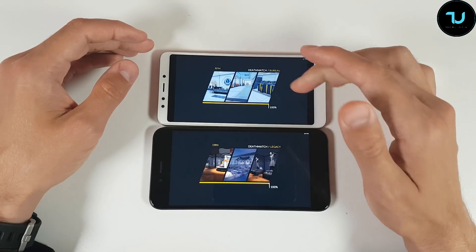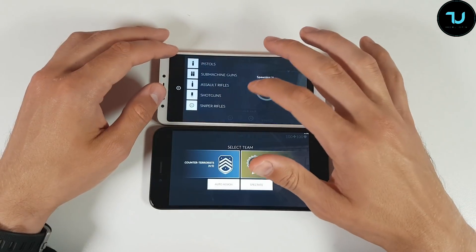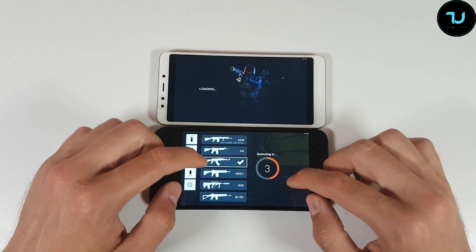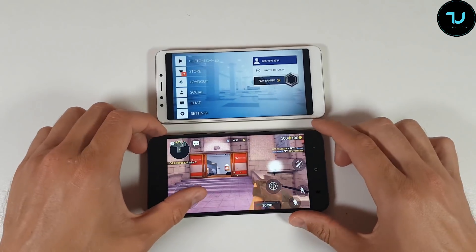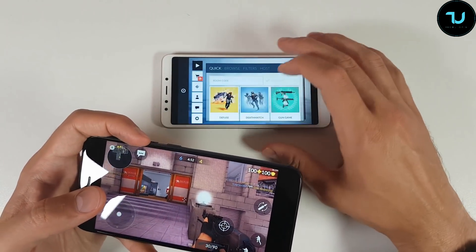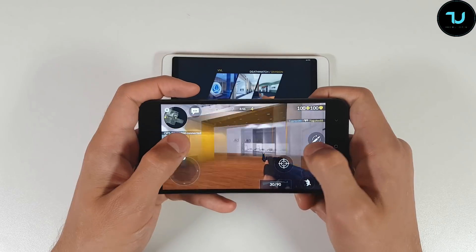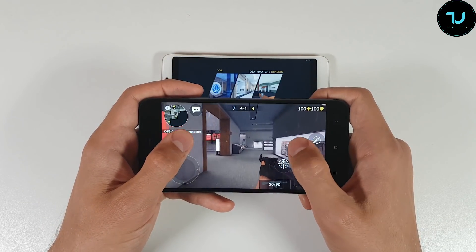It's the same map again. How do I always get the same map? Let's go with the custom game deathmatch on Mi A1 — this is a different map with the Mi A1. This map also shows 58–59 fps.